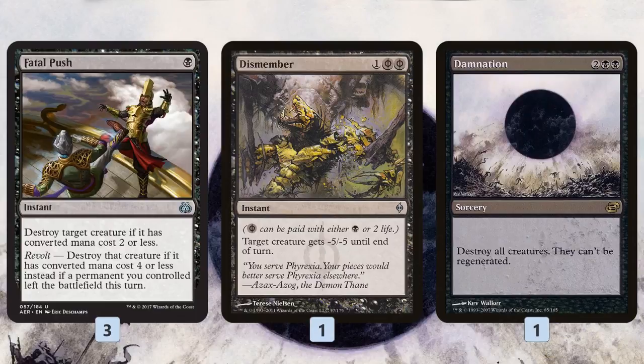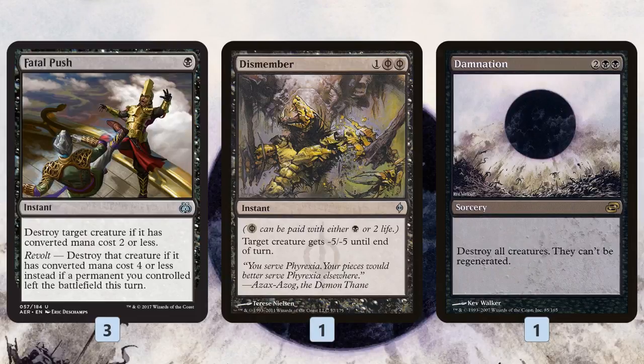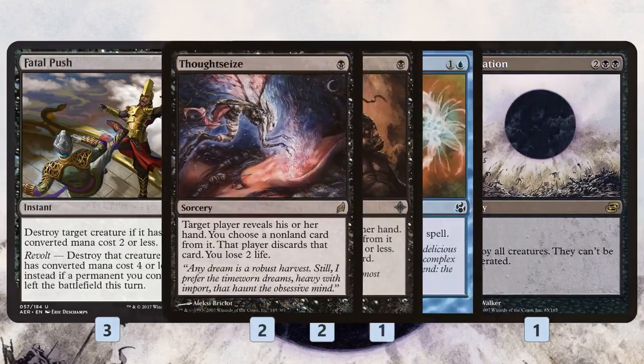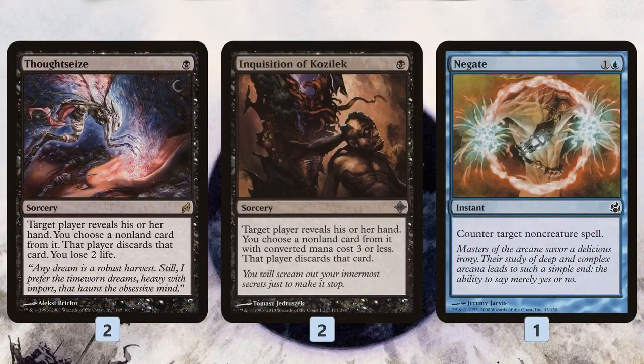We have a bunch of removal, and one of the sweet things about Fraying Sanity is we don't need as many mill cards to win the game. Since it doubles all of our mill, we don't have to play exclusively 100% mill cards. We only need a couple mill cards to win after we have Fraying Sanity, so we can use those extra slots for good cards that help us stay alive. We have Fatal Pushes and Dismembers for targeted removal in the early game, Damnation as a sweeper against aggro and go-wide decks, and Thought Seizes and Inquisitions to pick apart our opponent's hand. We also get the weird mill-one trigger with all this stuff — if we have Fraying Sanity out and we Thought Seize a card, a card went to the graveyard so we mill another one. And then one Negate to deal with combo decks.